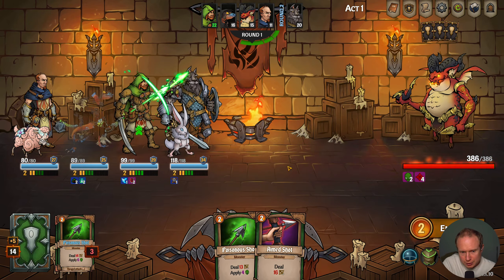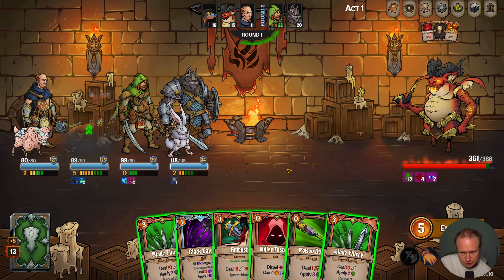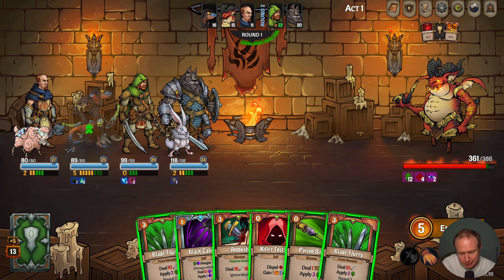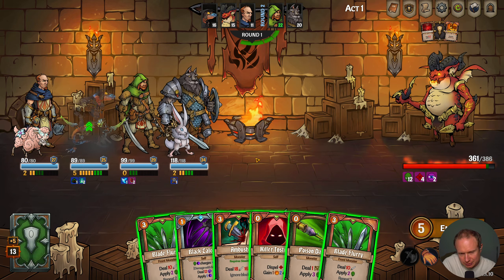We have four energy — I think we do two poison shots here. Okay, so Blade Fury seems like the play here. This would allow us to do two Blade Furies, or we could do a Black Talon.